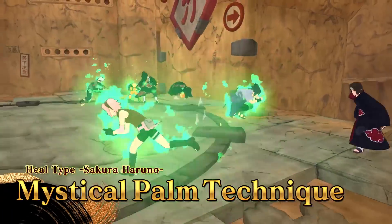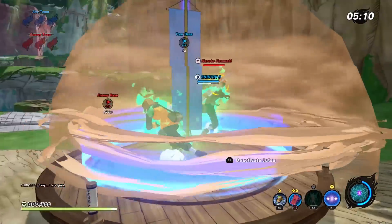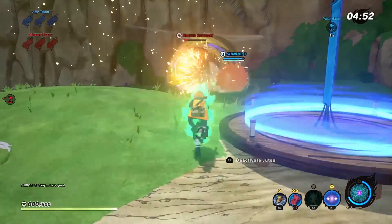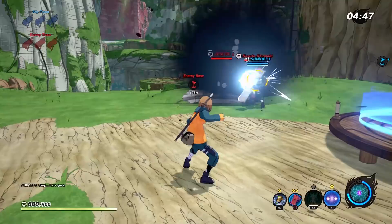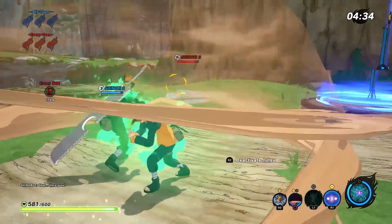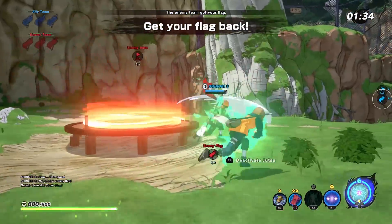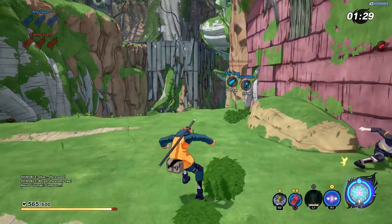We've also seen one final ability in trailers and at Gamescom — the Mystical Palm Technique. This is a healing ability that restores HP to anyone within range of your character. Unlike the Cellular Extraction Jutsu, it's not a burst of healing but a channeled one. Your character is stuck in this animation while healing others; you can move around but you can't do anything else without interrupting the healing. To make up for it, it heals really fast and lasts a long time — you can fully heal an ally's HP if you want, with the only downside being it doesn't remove debuffs like the Cellular Extraction Jutsu.